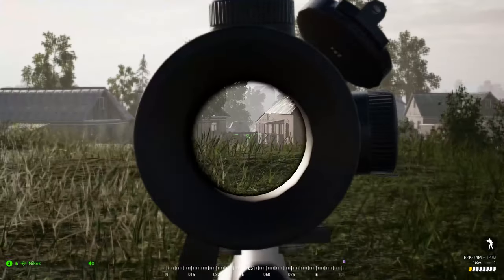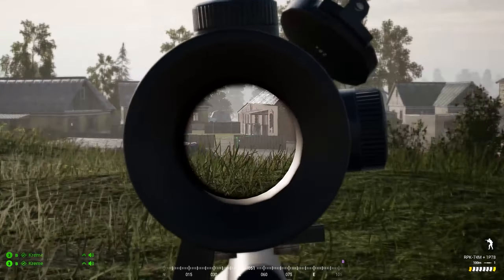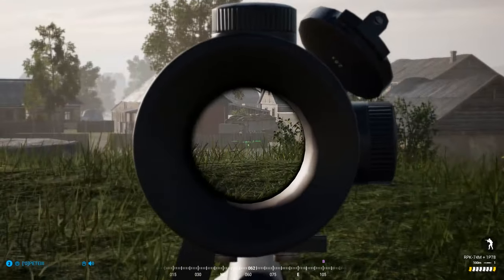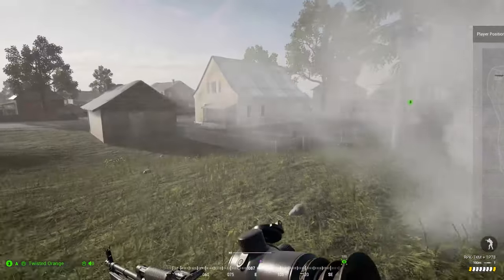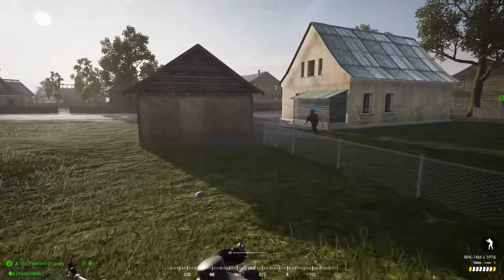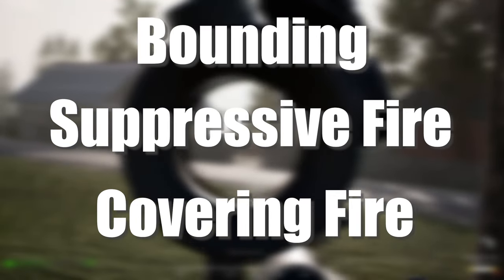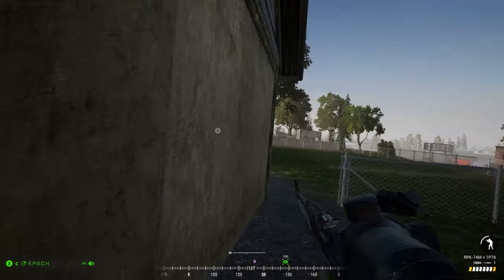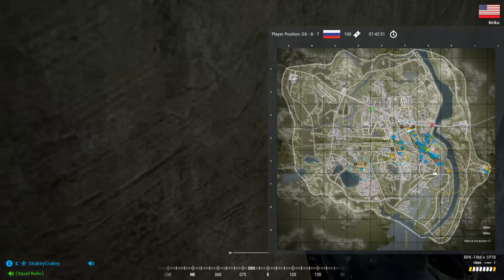Moving on, the next tactic covers a combination of several concepts that primarily pertain to larger scale shooters like Squad, Hell Let Loose, and Arma, where you may find yourself moving over large areas of open ground and where engagement distances can span hundreds if not thousands of meters. These three tactics — bounding, suppressive fire, and covering fire — are best presented together. Starting with bounding: this pertains to splitting a single element into two or more while traversing terrain, where at least one element will always be stationary with their weapons at the ready.